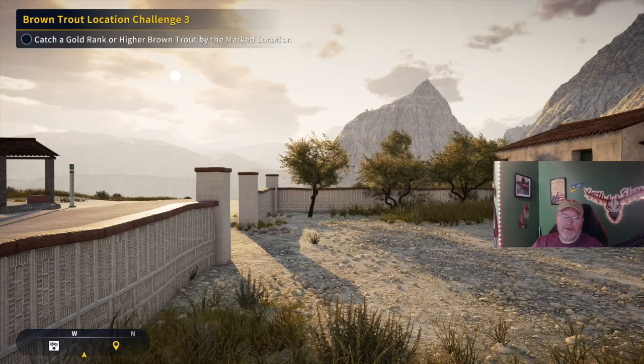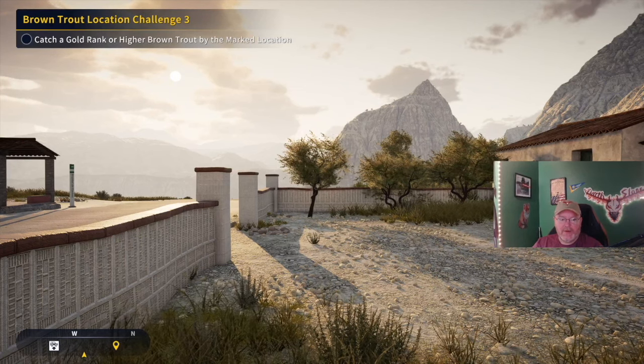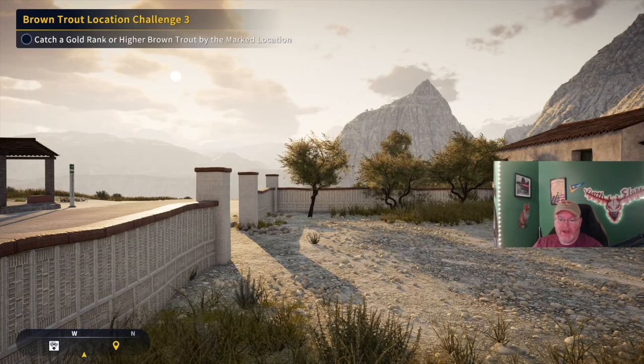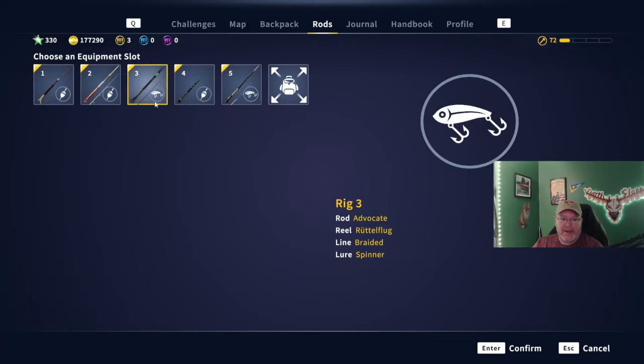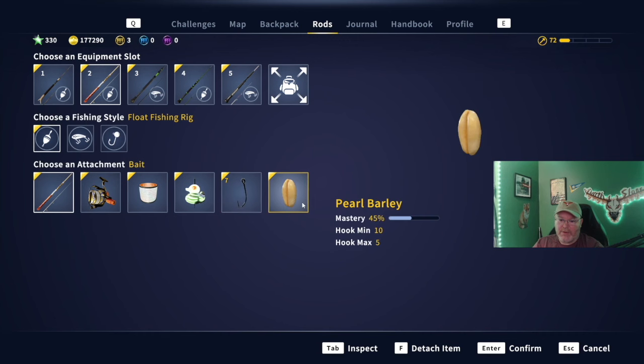Welcome back to the channel guys, Darth Sloan here, your partnered content creator for Expansive Worlds. It's been requested that I do a gold rank or higher brown trout by the mark location and the gear challenge, which is a 2.2 pound line or less. You can see I have set up 2.2 — I'm going to go after a number seven to start with because I think I caught one on an eight pearl barley. I'll start the seven and hope that works, maybe drop back to an eight.